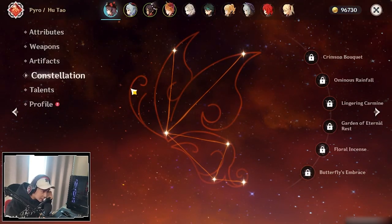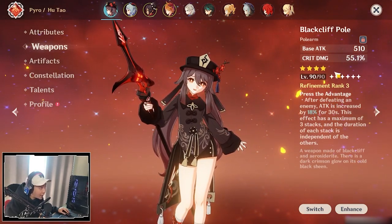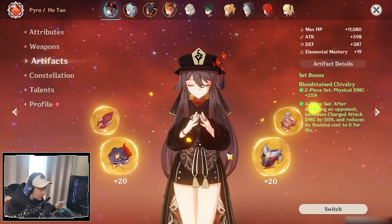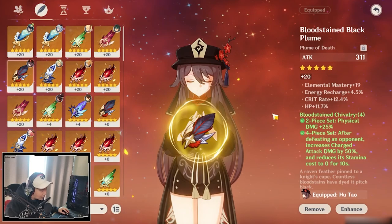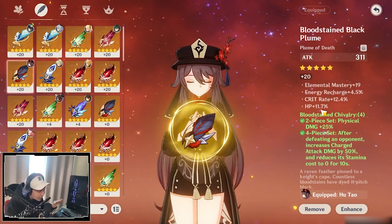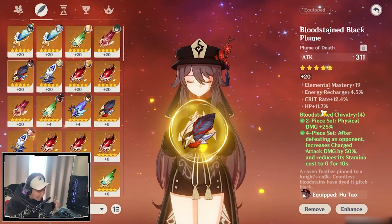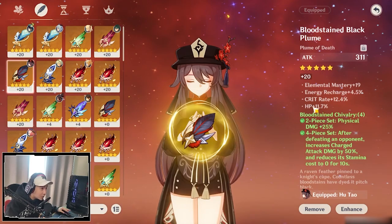Constellation is 0. For the weapon I'm using Black Cliff Pole at refinement rank 3, getting that crit damage. For the artifacts I'm using the 4-piece Bloodstained Chivalry set. The feather has attack with elemental mastery, energy recharge, crit rate, and HP percent as sub-stats. You're looking for HP percent, crit rate, and crit damage. If you get elemental mastery, that's going to increase melt and vaporize reaction damage, so it's crucial to go for those four attributes.